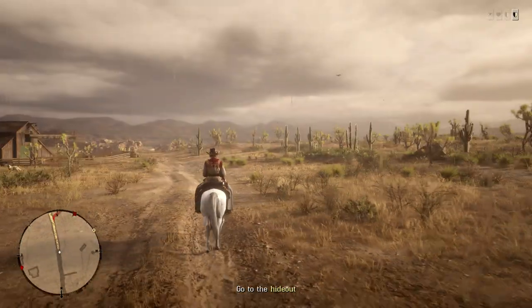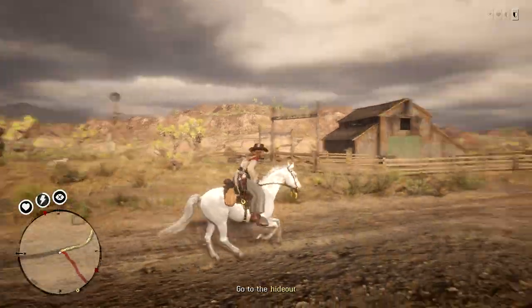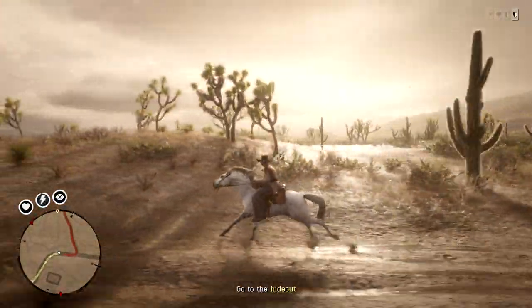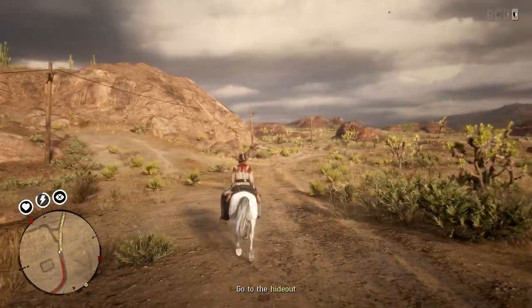I just figured it out randomly — you hold LT and then double tap X. Depending on what side you want to dodge to, you look at that side. So if you don't want to get shot on your right side, you look right, hold LT, double tap X, and you'll dodge.